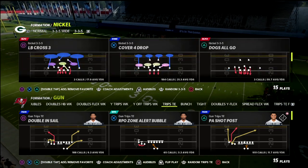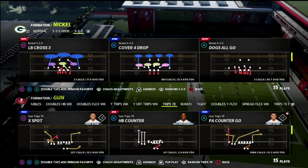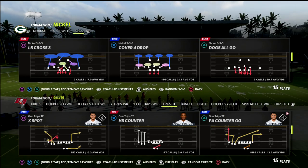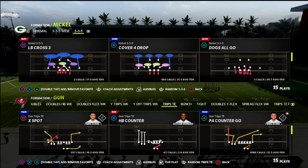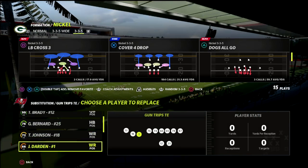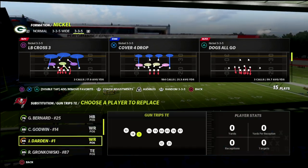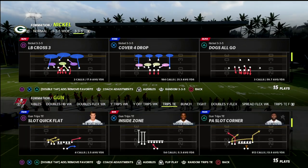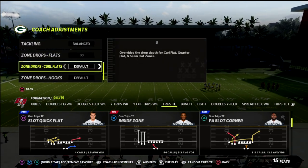The play we're going to talk about today is X Spot. Play action is certainly one of the better ways to block most blitzes this year, but X Spot has kind of flown under the radar as one of the better plays in Madden that not a lot of people are utilizing. I want to break it down and show you how to make it good against the blitz, create one of my favorite route combos, and show you how it can get over the top of a 30-yard cloud.